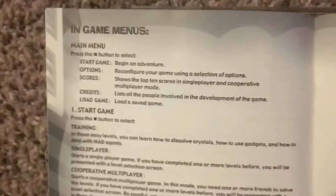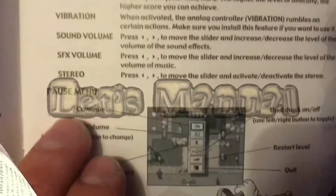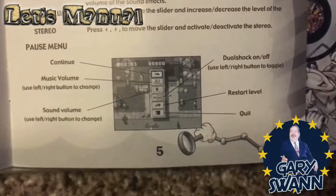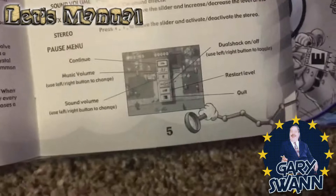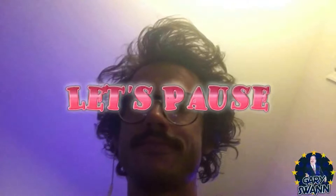This portion of the manual talks about the in-game menus. First of all we get the main menu, and right here we're looking at the pause menu. It kind of breaks it down and gives us a diagram — this symbol means continue, music volume, sound volume, quit, restart level.